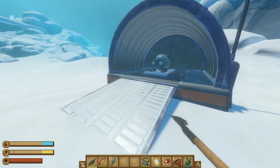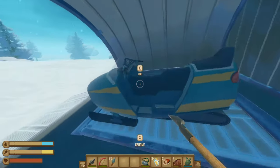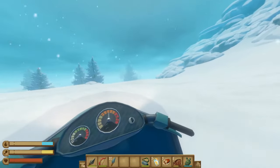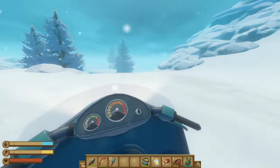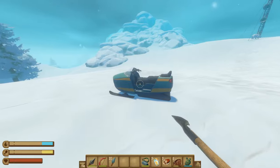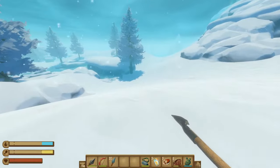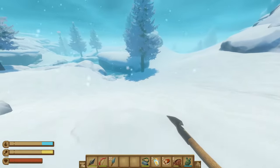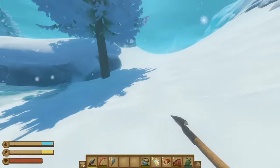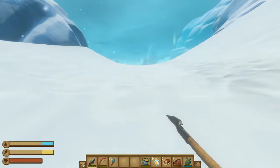On the island there are a ton of areas that have a snowmobile in them, and this can be used to travel around to make things a little easier for you. I won't be using these in the guide as it makes it difficult to show you where everything is, but it is something worth considering. From here we're going to head down the path and look for the observatory. The island is a giant ring, so as long as you continue around the outside ring you'll end up near the observatory.